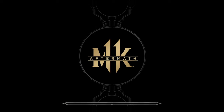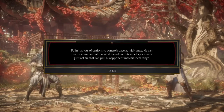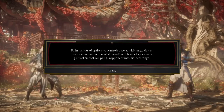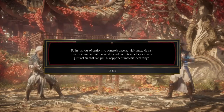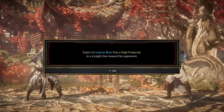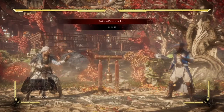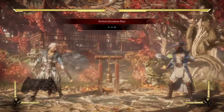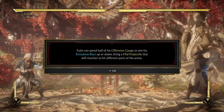So we're going to start with Crossbow Blast. As I'm checking out these moves, I'm going to be telling y'all what to do, in case y'all are not familiar with Fujin on PlayStation. Fujin has lots of options to control space at mid-range. He can use his command of the wind to redirect his attacks or create gusts of air that can pull his opponent into his ideal range. Fujin's Crossbow Blast fires a high projectile in a straight line toward the opponent — in this case it's Raiden. What you want to do is just go back and forward and press Fox. Like that.